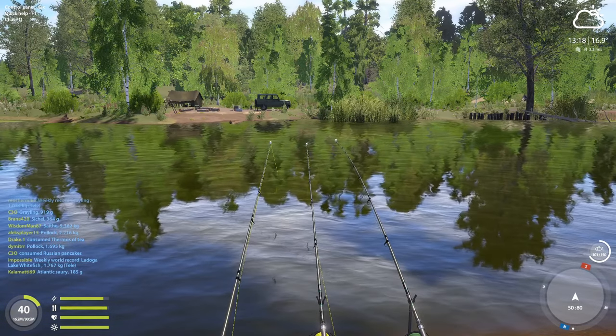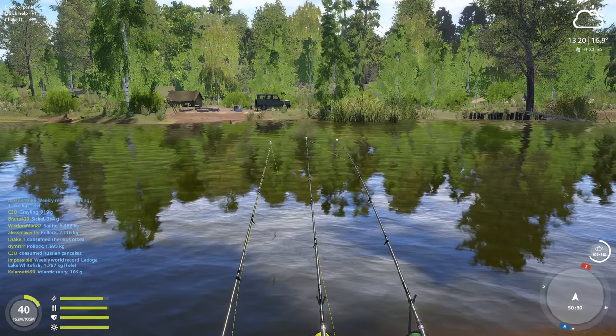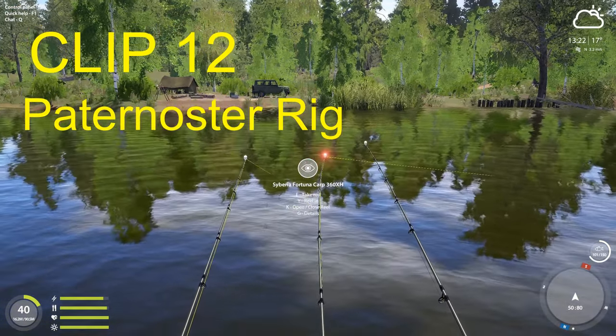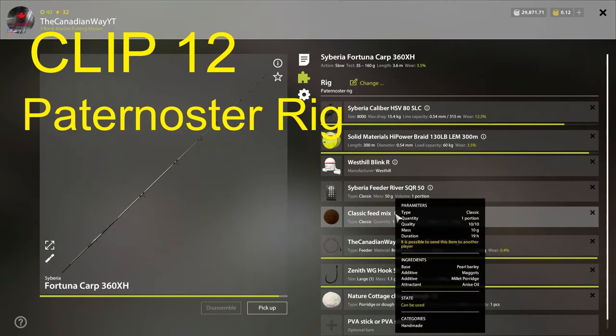I'm at Mosquito Lake right now and I found a really active spot for Bream and Ide. Here we are at coordinates 50-80. I am using Cottage Cheese. For ground bait I am currently using Pure Barley, Maggots, Millet Porridge, and Anise Oil.